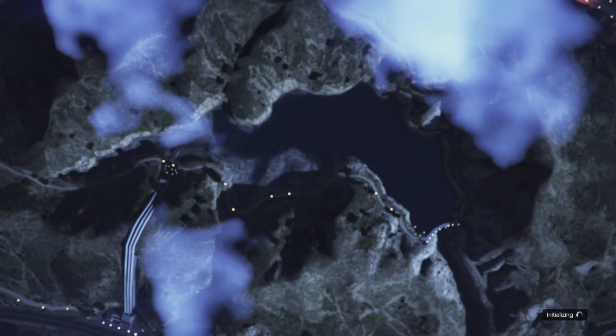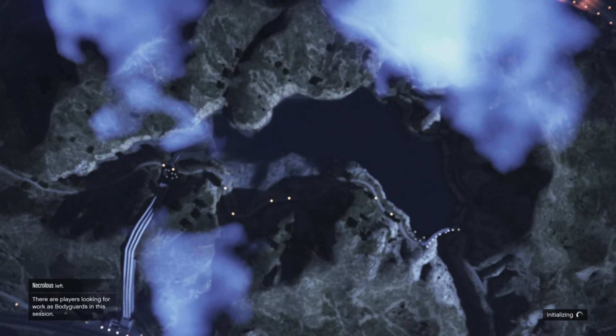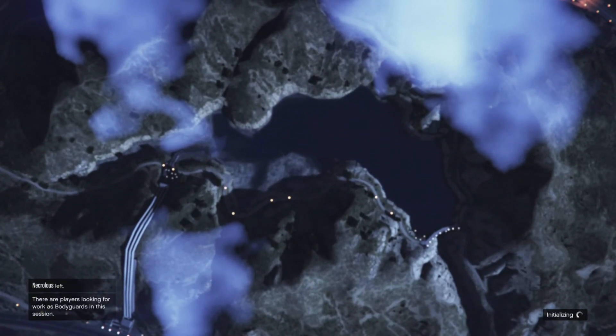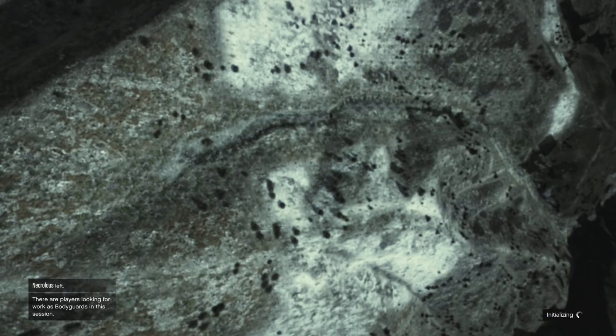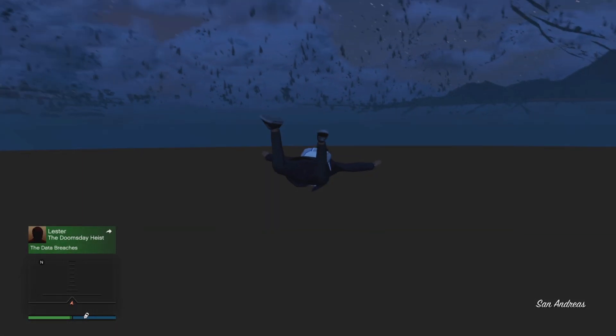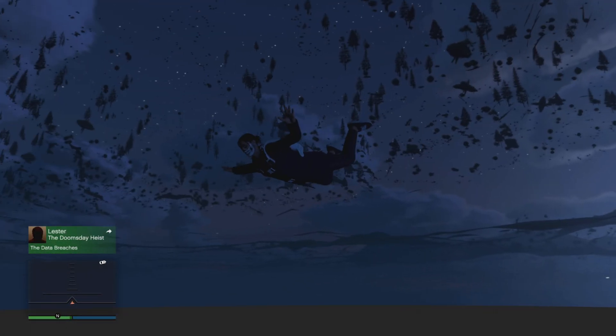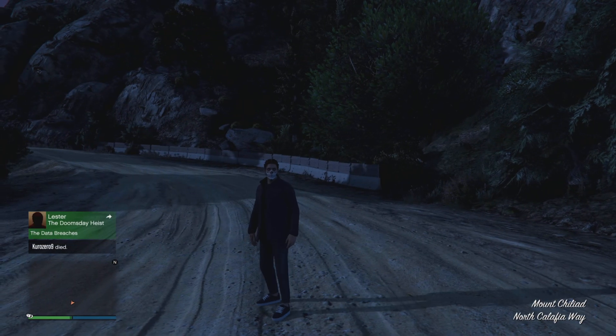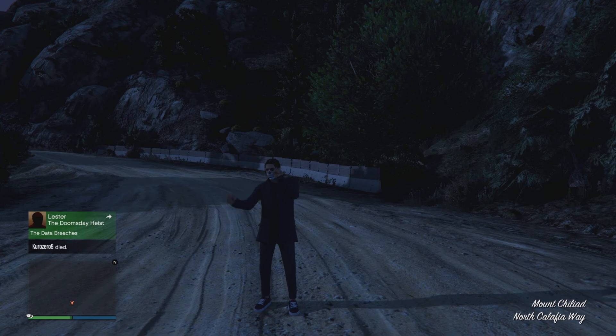Once it loads you inside your facility, you should be fully under the map. You can't stand inside the facility, which is annoying, but you're going to see your character fall under the map — as you can see right here. Just let your character fall; you're not going to die. Once you're glitched out, you can change your graphic mode back to how it was.